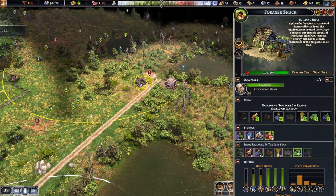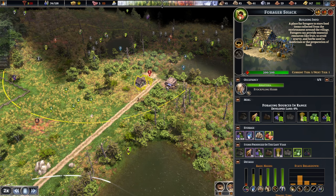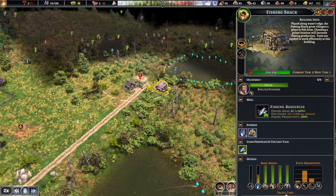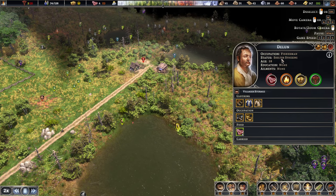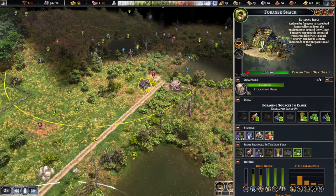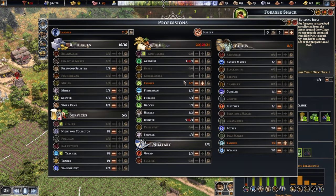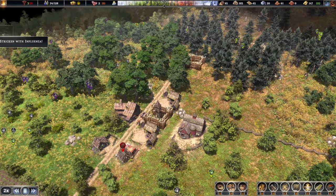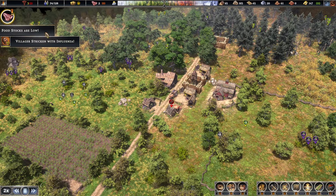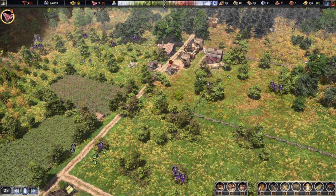We've got another gatherer flag right about here. One has escaped — well, that's okay. There's a fisherman over there doing shelter stocking. At least no one died in our colony, so that's good. Food stocks are low — yes, I know. But we are harvesting quite a few things, so we should be fine.